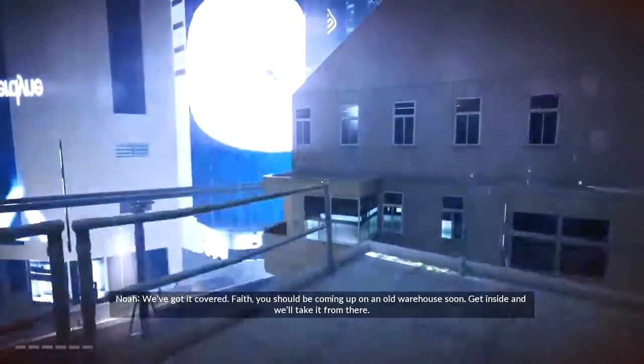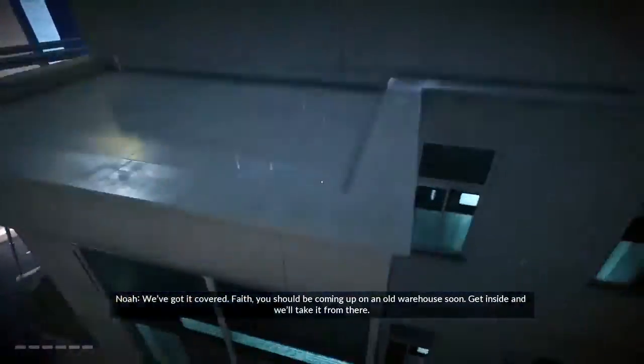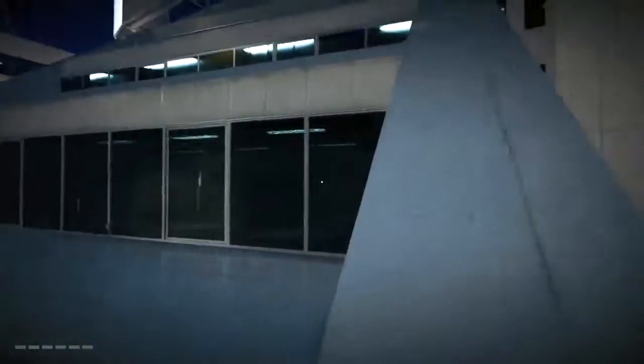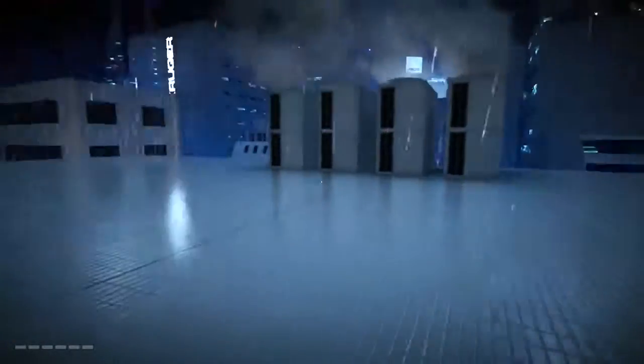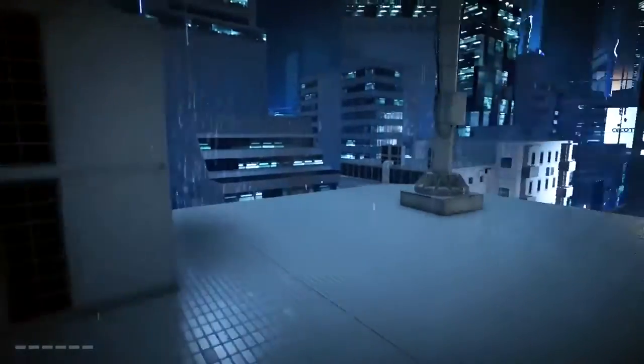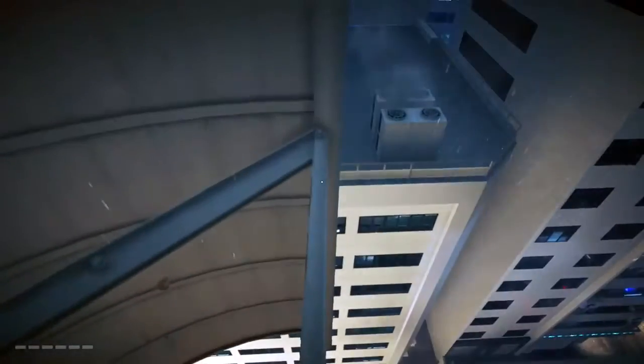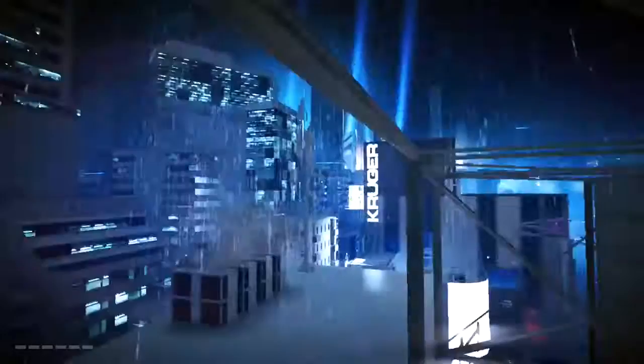Now we're going to springboard using the railing over to this building and follow it up. Once here we're going to climb on the bar, wall run, then quick turn and climb up on the next bar.